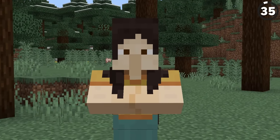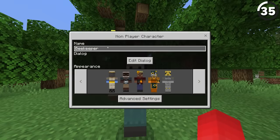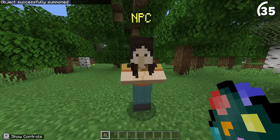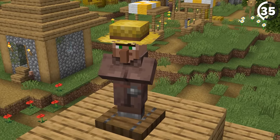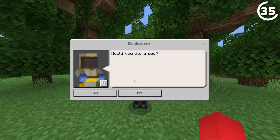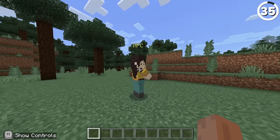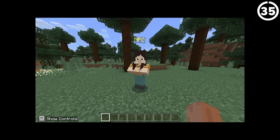This isn't a villager, but I wouldn't blame you if you thought so. This mob is called the NPC, and it only exists within the Education Edition. While these do share a lot of visual similarities to the villager, they're actually a mob that exists only for map makers to create special interactions — like having text popups, or buttons that summon different commands. But if you don't add those, they have no AI and are basically useless.